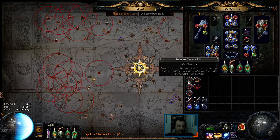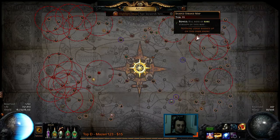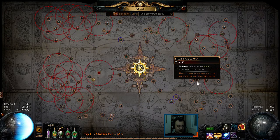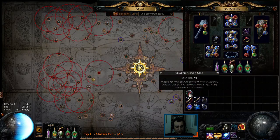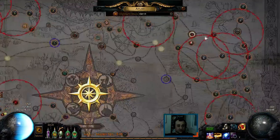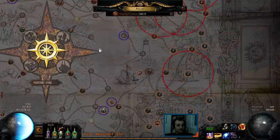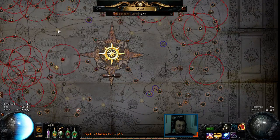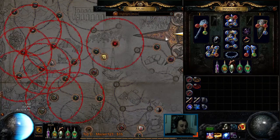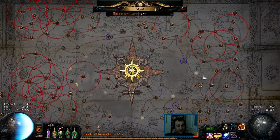I'm only farming four maps: shaped Shore, shaped Promenade, shaped Strand — which I don't do anymore but used to — and shaped Atoll. The atlas allows me to only drop those when I'm in a map because I don't have any other tier 11 completed. The only tier 11 on my atlas is shaped Strand, so no other tier 11 can drop. Same goes for shaped Shore and shaped Atoll — those are tier 13, and the only two tier 13 maps I have completed are shaped Atoll and shaped Shore.